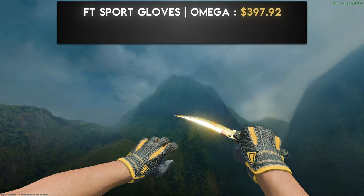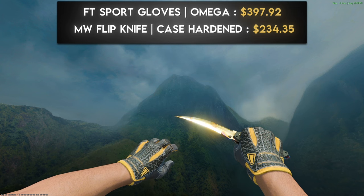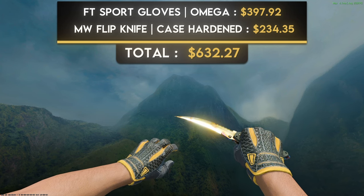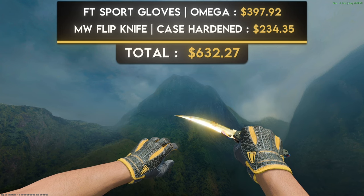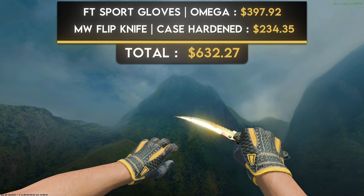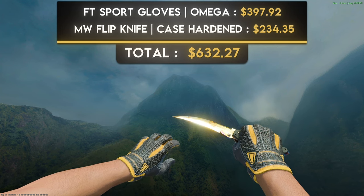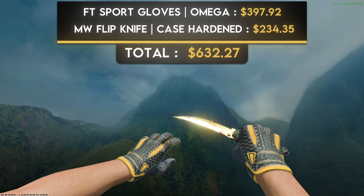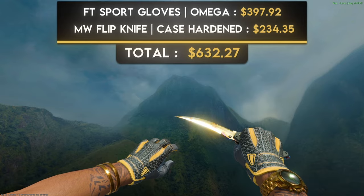The second yellow combination is a pair of field-tested Sport Gloves Omega and a minimal wear Flip Knife Case Hardened gold gem. The Omegas are somewhat objectively the best-looking yellow gloves in the game. Since there aren't many yellow knife options, a gold gem knife is really the only way to make it work. The pattern shown here is 731 — the number one Flip Knife gold gem pattern — but any majority gold Case Hardened knife works. Minimal wear Flip Knife Case Hardens cost around $230, making the entire combo under $650. Adding an agent with a gold watch makes this combo ten times better.